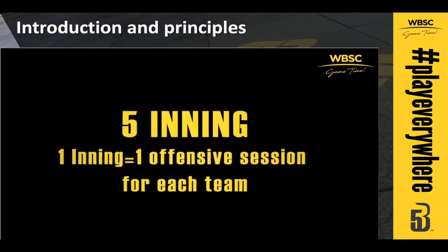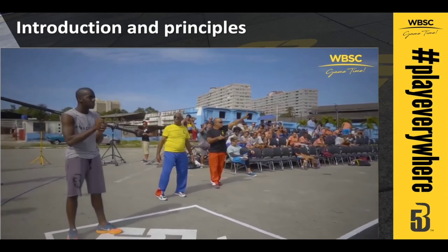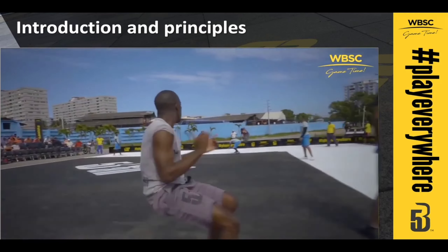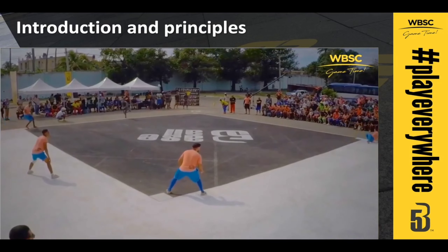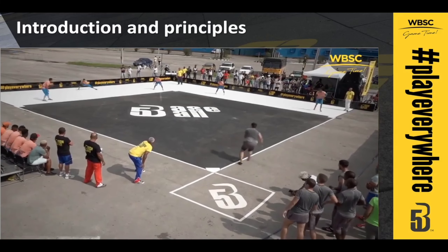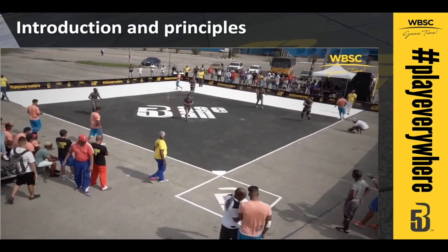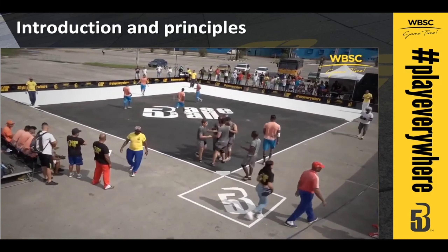An inning consists of a turn at bat for each team. Before play begins, the teams must submit their batting order — the order in which their five active players will take their turns at bat. This order shall be followed throughout the game, unless a reserve player is substituted for a starter. The home team starts the game on defense, and the guest team starts on offense, or at bat. The goal of the defensive team is to eliminate or get out three players on the offensive team. Once three outs have been made, the teams switch sides.